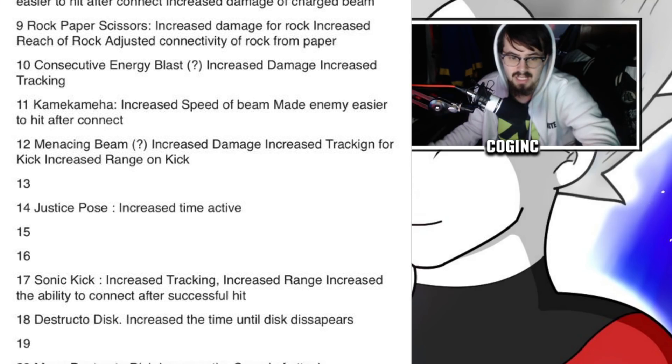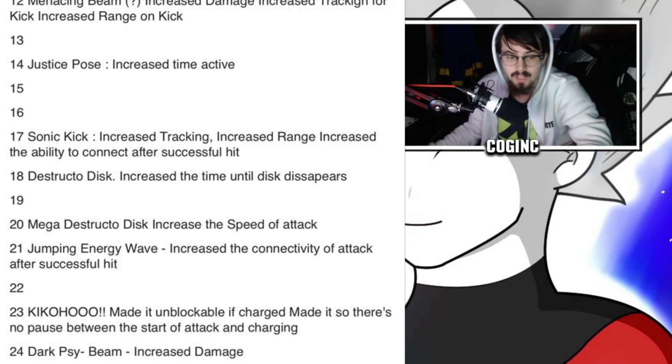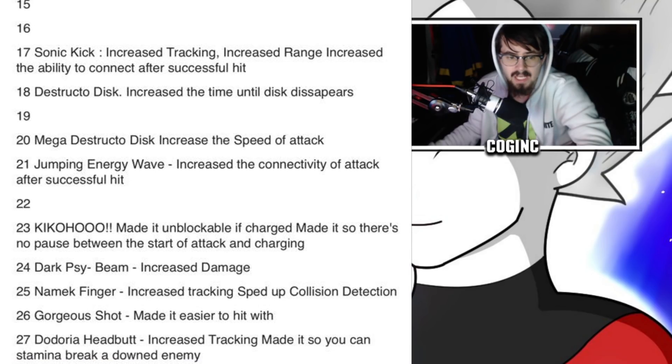Number 17: Sonic Kick — increased tracking, increased range, increased ability to connect after a successful hit. Number 18: Destructo Disc — increased time until disc appears or disappears. Numbers 19 and 22 skipped. Number 20: Mega Destructo Disc — increased speed of attack. Number 21: Jumping Energy Wave — increased connectivity of attack after successful hit. Number 23: Kikoho — made it unlockable if charged, no pause between start of attack and charging. Number 24: Dark Side Beam — increased damage. Number 25: Namek Finger — increased tracking, speed of collision detection.